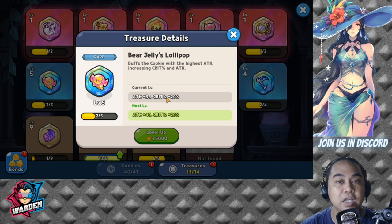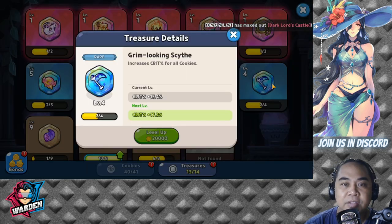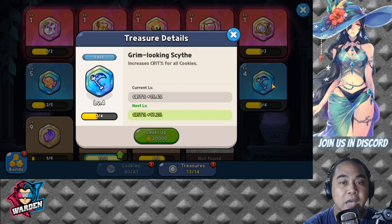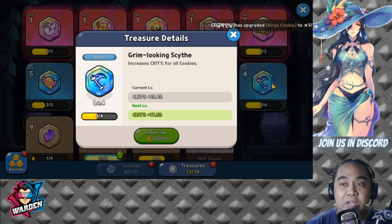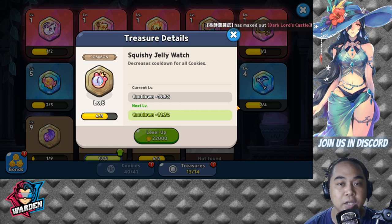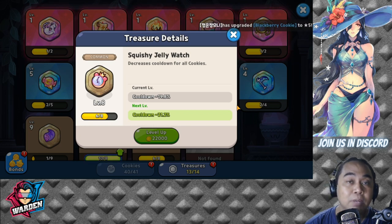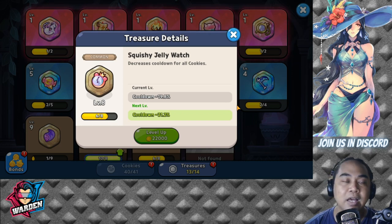The next one is the Grim Looking Scythe, which increases crit percentage. This is good for her because critical damage is a great improvement in terms of her damage dealing, especially for her skill. The last treasure you can use with her is the Squishy Jelly Watch, which decreases cooldowns for all cookies — especially useful for Rye Cookie since she has a very good skill and needs to use it as much as possible.